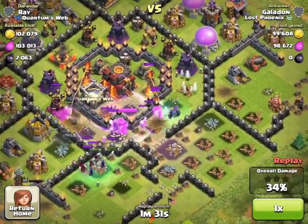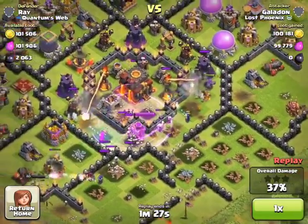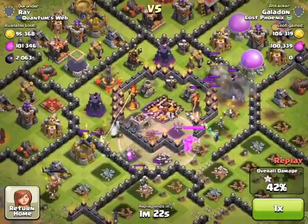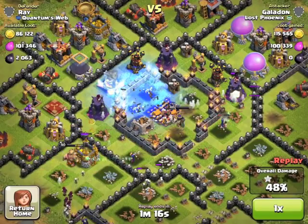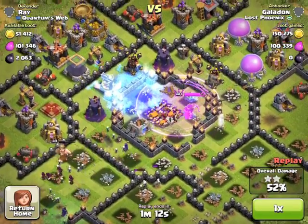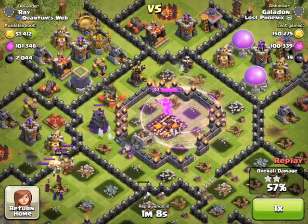Here comes the Queen. Inside that rage spell, she's got plenty of range to reach the Town Hall, and in just about 5 shots, it's gone. That's the first star, but we're only at 42%, so I'm going to try to save the Queen a little bit longer, drop a free spell on that Inferno Tower, give her enough time along with the King to get to 50% — which they do. And at this point, I'm starting to think, let's just try for 3 stars here.